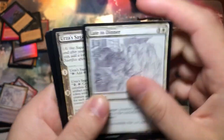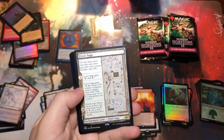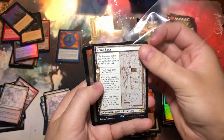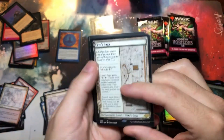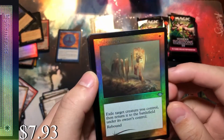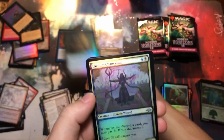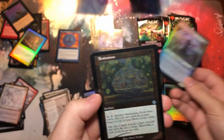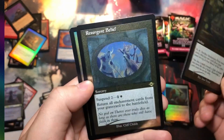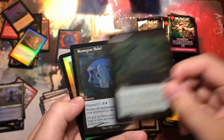Urza's Saga — leaving a huge impact on Modern. We definitely have to sleeve that card. And Ephemerate — yeah, just give us that card in an old border foil, we'll take that. And the Chancellor seeing its return in foil. Brainstorm — nice little old border there.